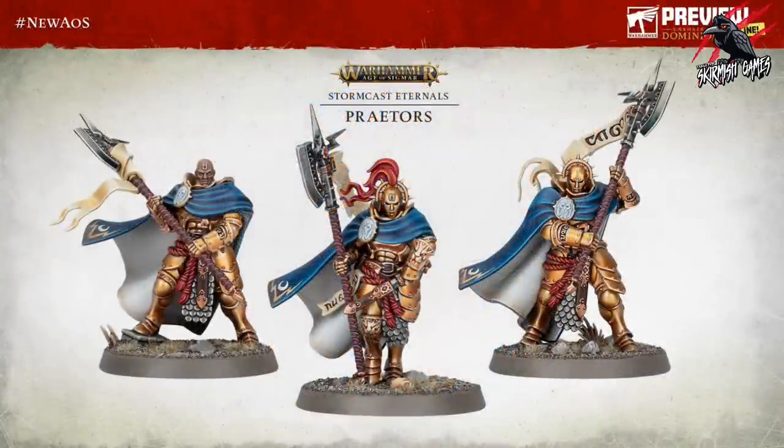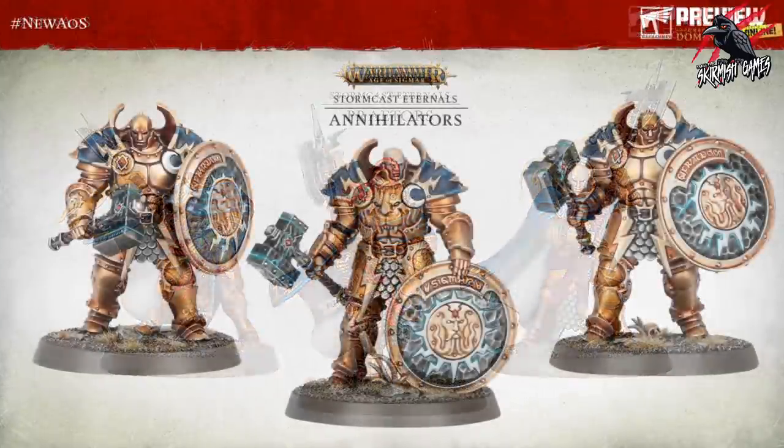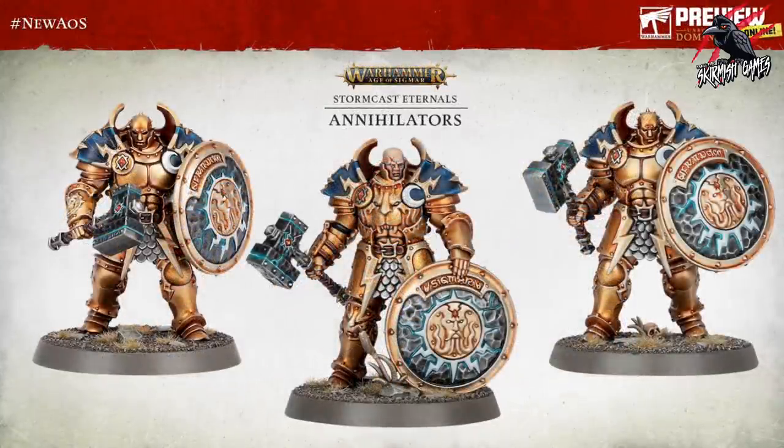Next up we've got the Praetors and these look pretty mean with these big double-handed axes - they look really great. Again you've got options of having the face covered with a helmet or just exposed. The guy in the middle looks brilliant, looks like he's about to draw his short sword - really awesome poses, real menacing looking characters. Those are the Praetors.